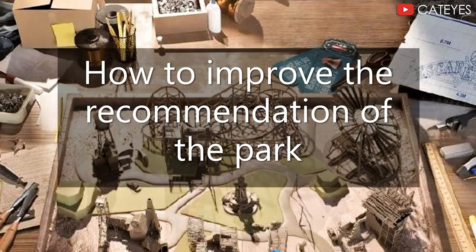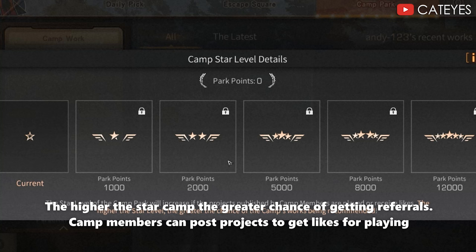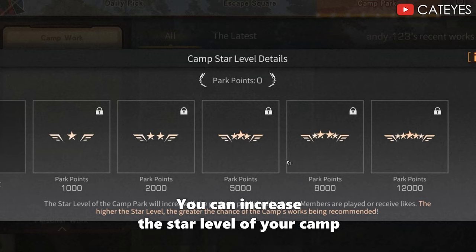How to improve the recommendation of your park: one — camp star rating. The higher the camp star rating, the greater the chance of getting referrals. Camp members can post projects to get likes for playing, which can increase the star level of your camp.